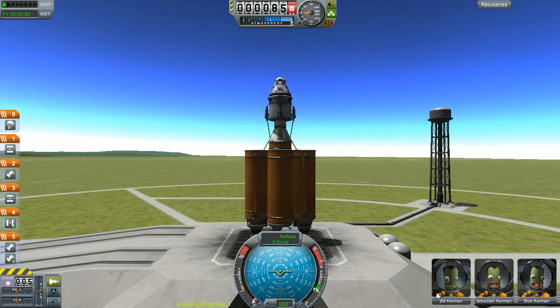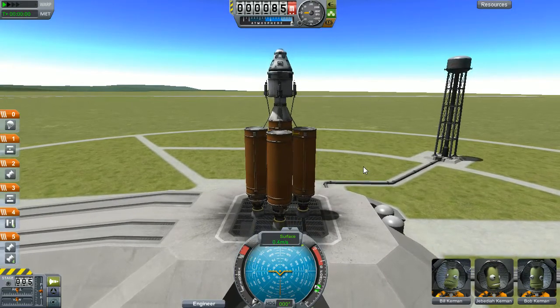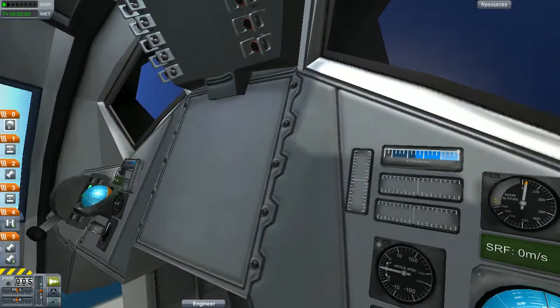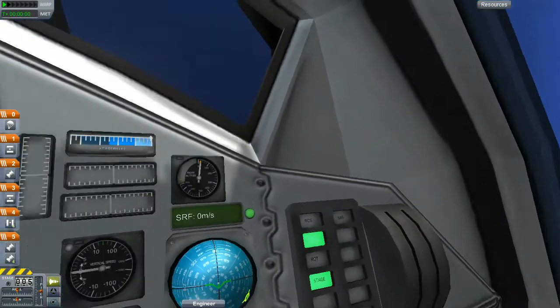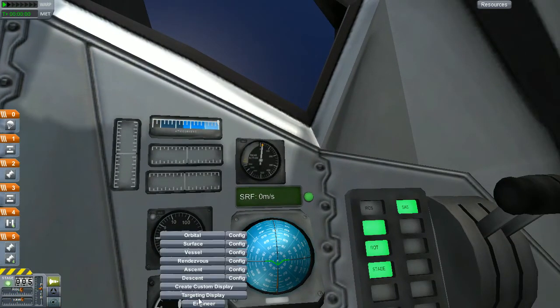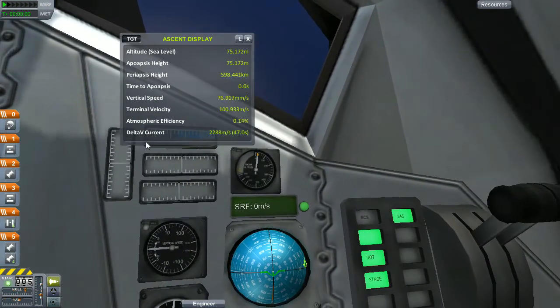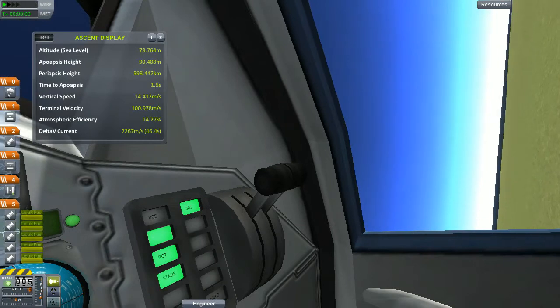Okay, so we've got Bill, Bob and Jeb — the normal crew. Let's go into the capsule because this is going to be Jeb only. We're wobbling on the Mainsails a bit, so let's quickly put our SAS on, throttle up, get our ascent display up — that'll help us out. And let's go.